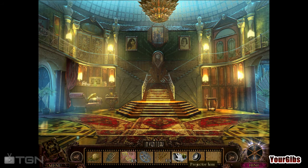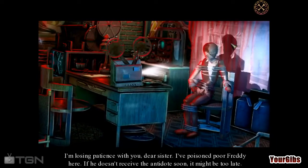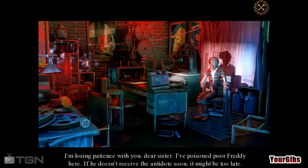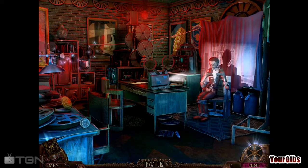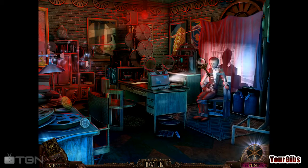We do have a few of the projector parts, but we are missing one of the zodiacs, which I think is going to be a problem. Let's go upstairs here for a second. I'm losing patience with you, dear sister. I've poisoned poor Freddy here — if he doesn't receive the antidote soon, it might be too late. And now we know why we need an antidote. So let's go have a look over here.